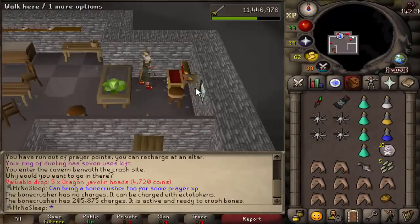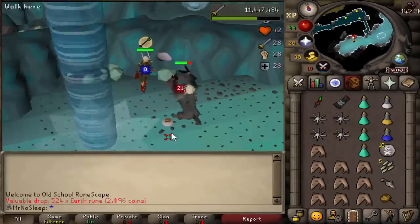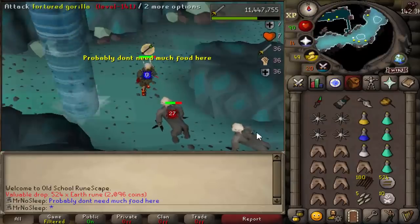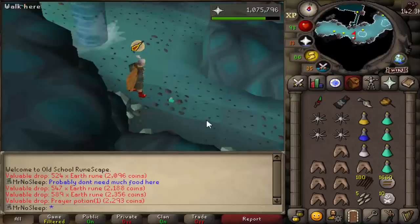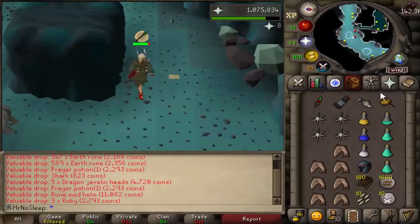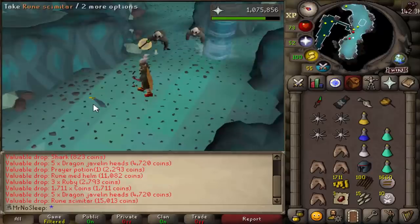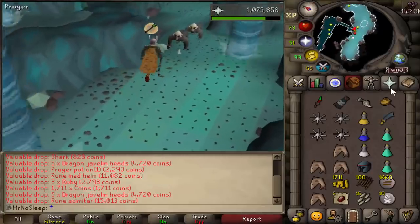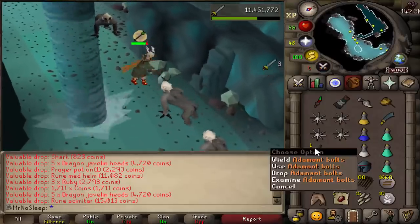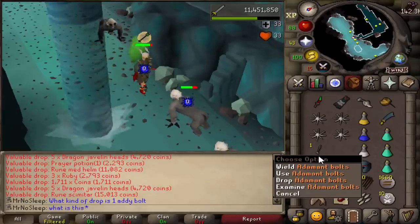There were a few inventories where I wouldn't bring any prayer potions. For iron man accounts out there, don't feel obligated to bring prayer potions here — I would definitely bring them at demonic gorillas, but these tortured gorillas don't hit as much. Their max hit is only 13, and with high melee stats and decent gear like a Varrock whip, you should be okay even without prayer.